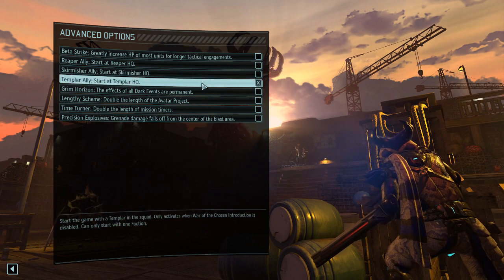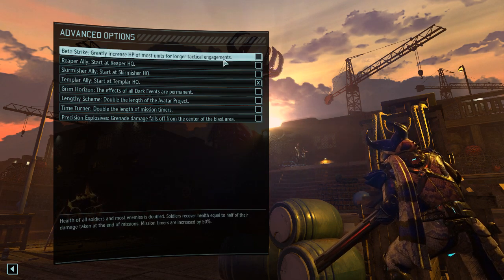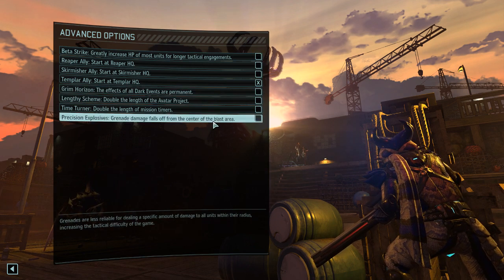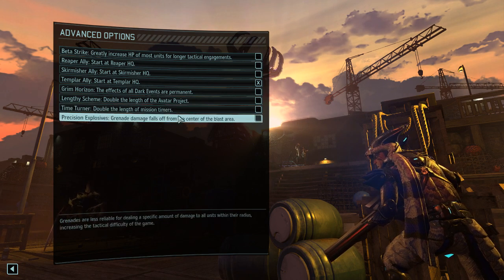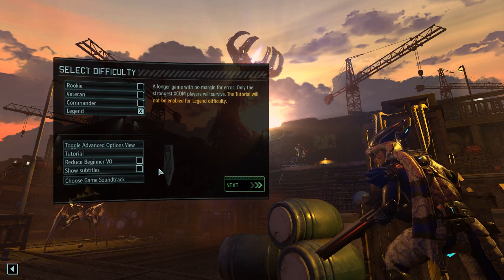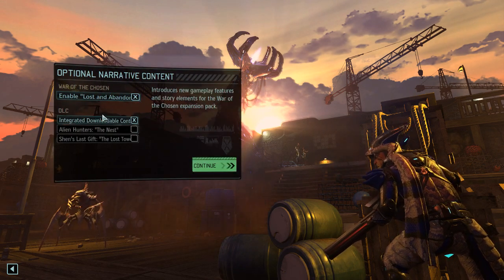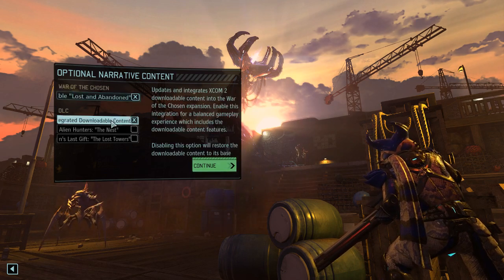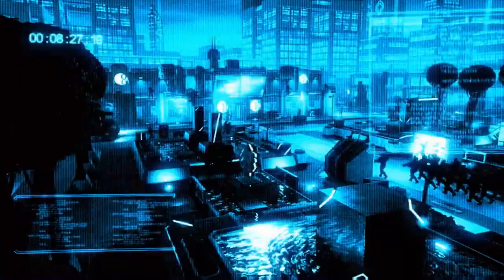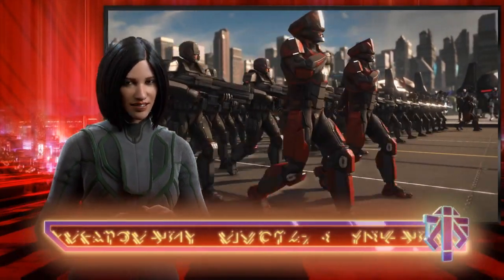I will elaborate how and why I choose everything as we go. I'm not sure about Betastrike - I think we're going without it, it makes the game even more difficult. And we're certainly not going for permanent dark events. We're taking normal mission timers and not making explosives more or less difficult. So we're having a single Legend difficulty. We're enabling Iron Man and all of the DLCs - War of the Chosen and the integrated downloadable content.